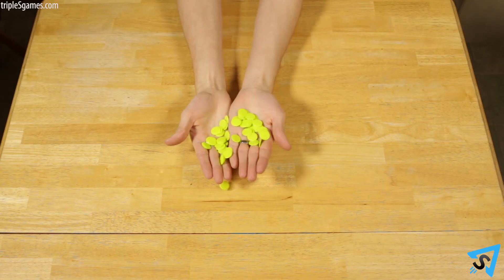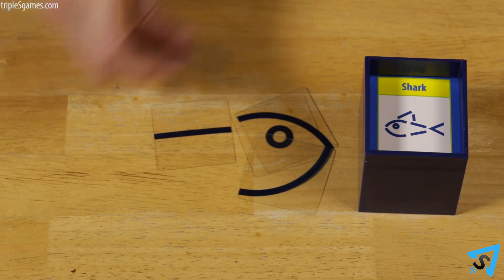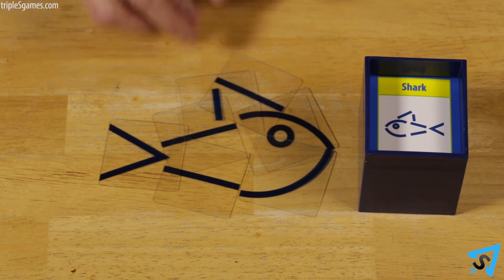The player with the most chips at the end of the game wins. If there is a tie, the tied players face off in a guessing of a picture from the builder who is next in turn but is not one of the tied players.